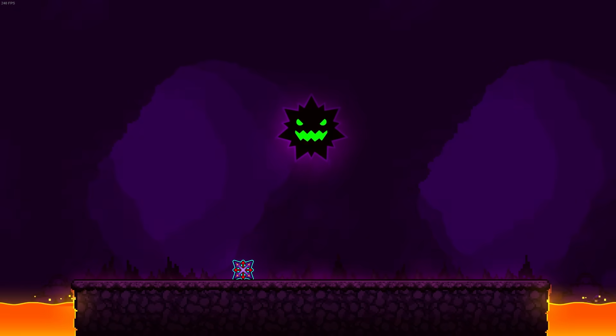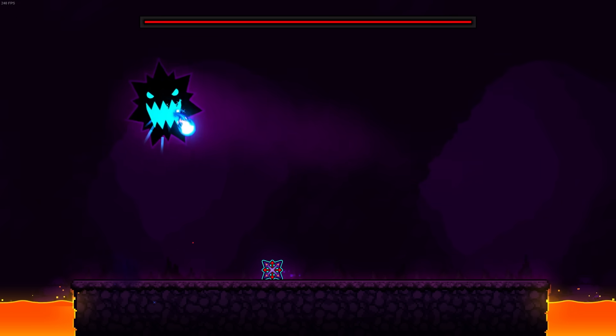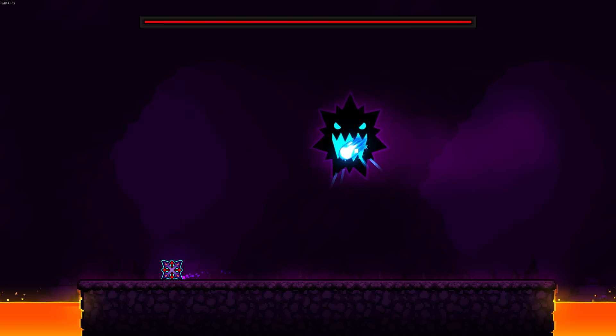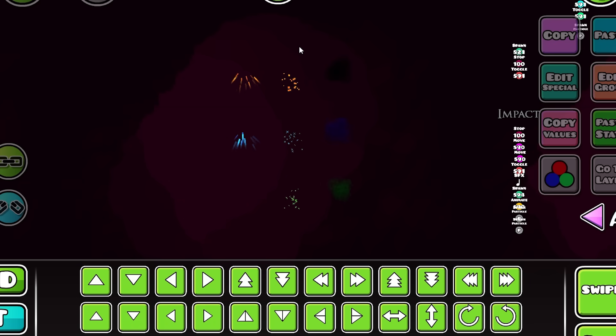Here I recreated how it would have looked like if he shoots a blue fireball, and it looks absolutely insane. You can see that the charging animations and all the animations I talked about are visible here. Let me know what you guys think this fireball might have done to the boss or to this whole boss fight.